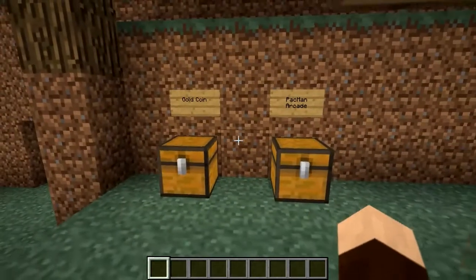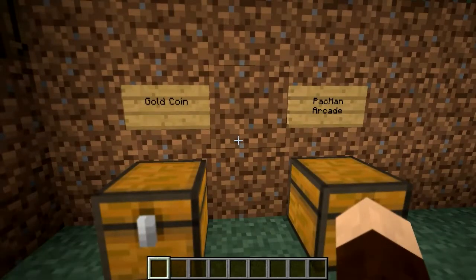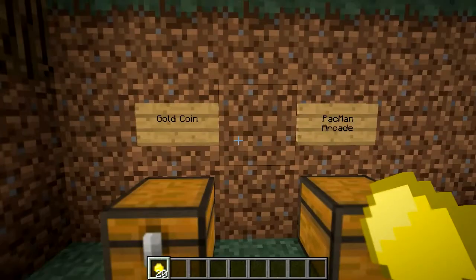So what we're going to do first is have a look at the recipes, because there's only two items in this mod, and then we'll check out the arcade. So the first thing you're going to need is a gold coin. And if you have a look in this chest, you will see that I've set it up — two ingots just like that in a crafting bench will give you 20 gold coins, so take those out.